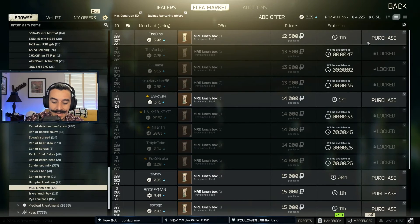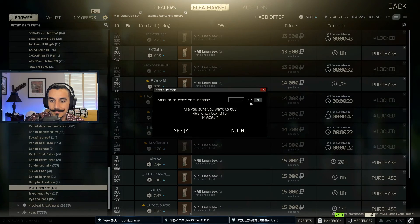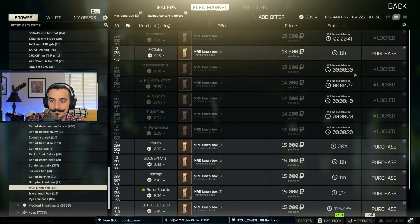The last task objective is to find and deliver five MRE ration packs. These don't need to be found in raids, so you can buy them straight off the flea market and turn them in if you're impatient like I was.